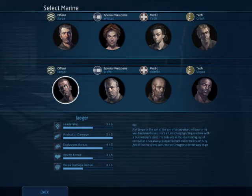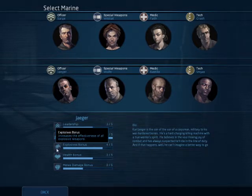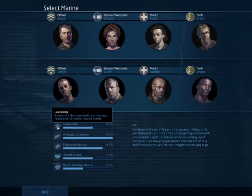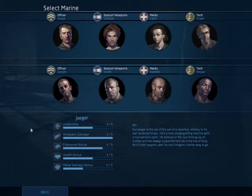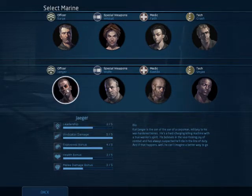Yeager's got more of an offensive class going on. The explosives do more damage. The leadership isn't that bad, it's only two points down — it's not its max, but it's good. Health bonus is minus one, but again it's not that big of a deal. So I usually go with Yeager.